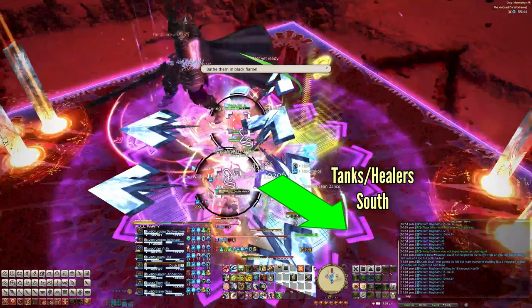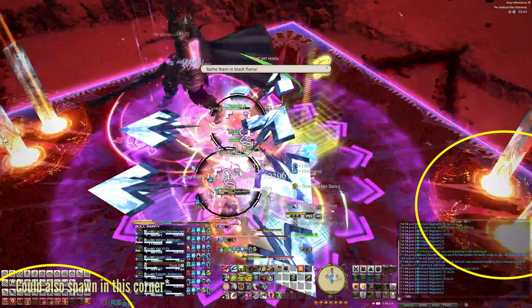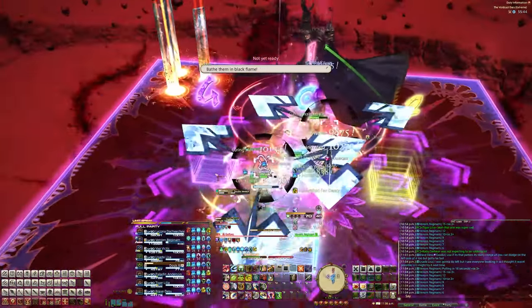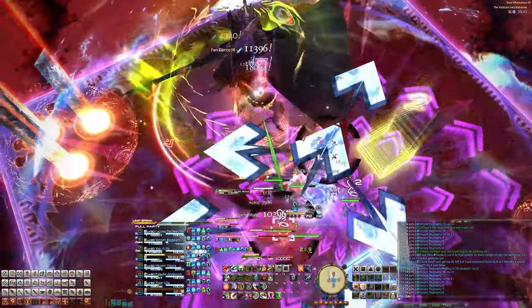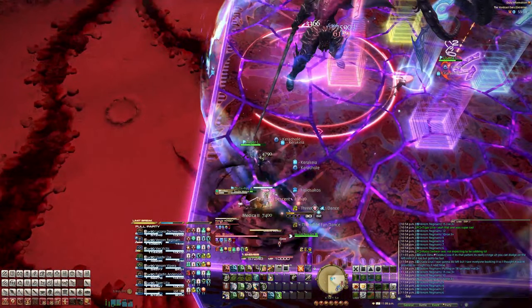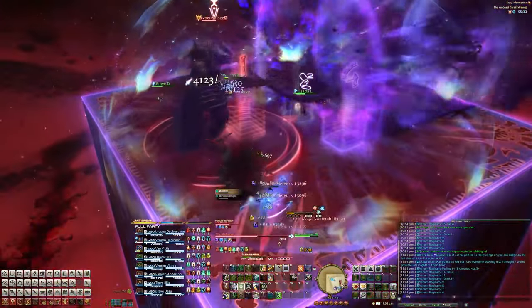One tower will spawn in a corner on the north side with three pylons in it, and one tower will spawn on the south side with two pylons in it. One healer will get the knockback animation underneath them, and they are the ones standing in the middle. They're also picking up the tether and pointing the AoE from Azdaia to the south so nobody else gets hit.